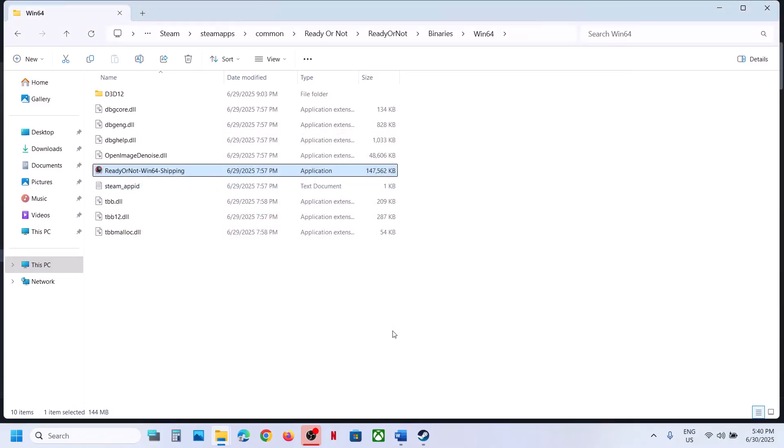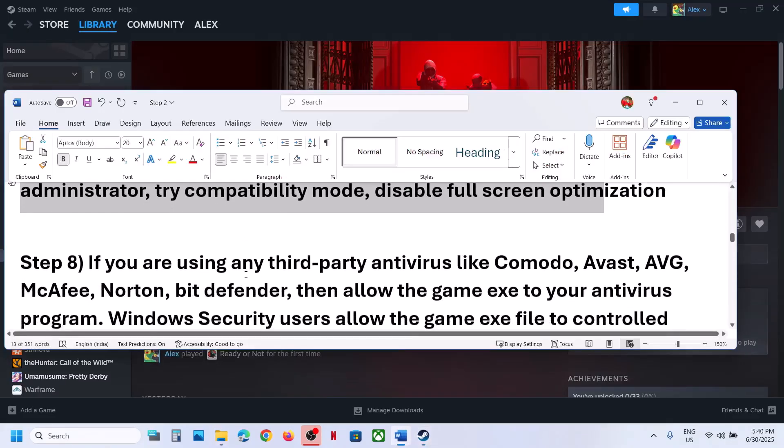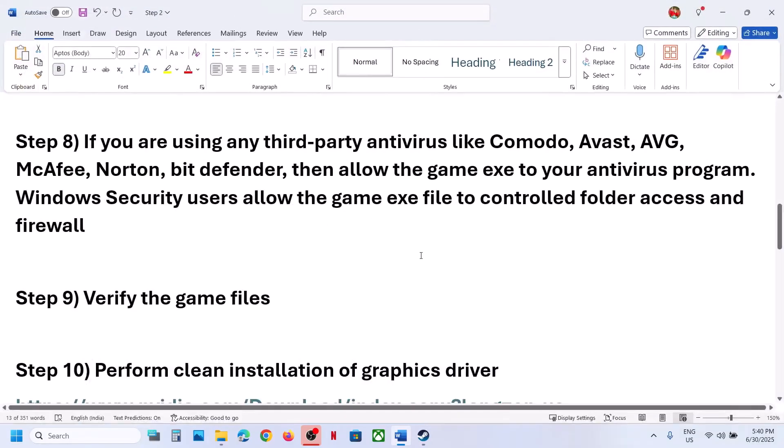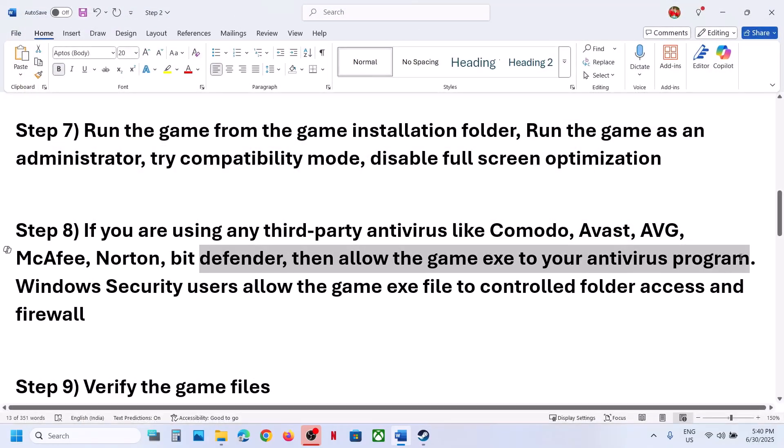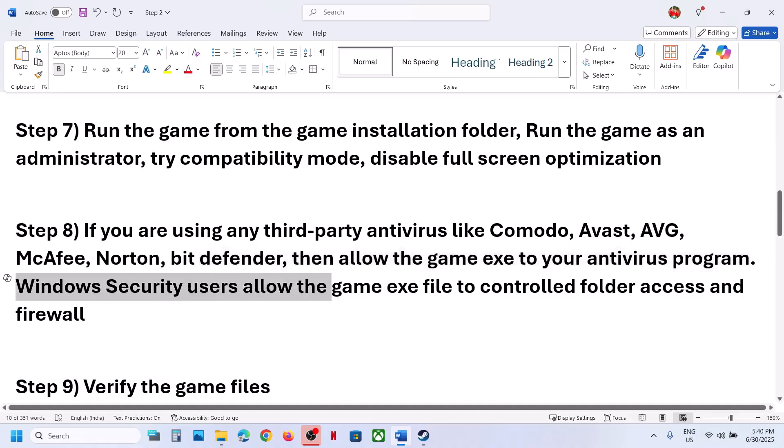The next step is to allow the game through your antivirus. If you're using a third-party antivirus like Avast, Norton, BitDefender, or McAfee, allow the game exe file in the antivirus program.